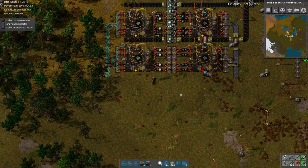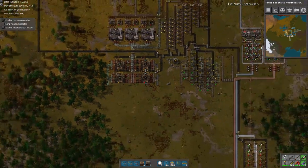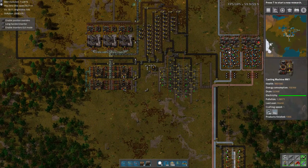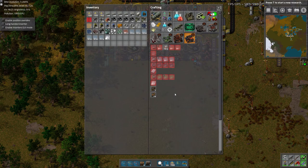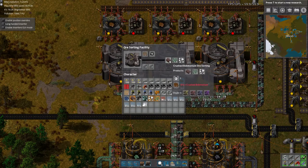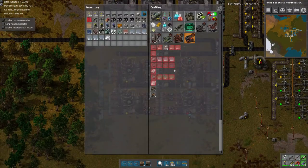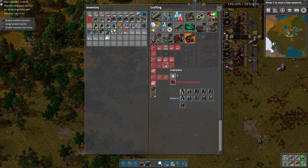It looks like we're good to go for making plates. Making plates is a very similar process — you make molten tin from the ingots, and then you can turn those into plates. The recipe and process are the same as with iron and copper, where it's 100% efficient, but because we are losing 25% with the slag, it's 75% efficient. But 75% efficiency is much better than the 33% efficiency it would be if we were just processing it directly.